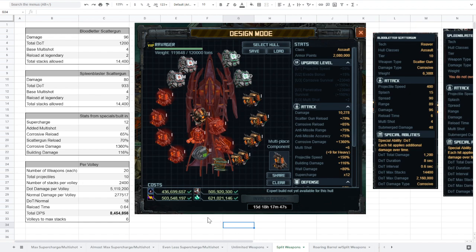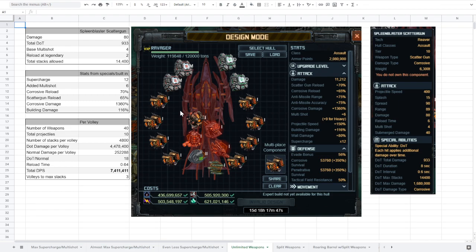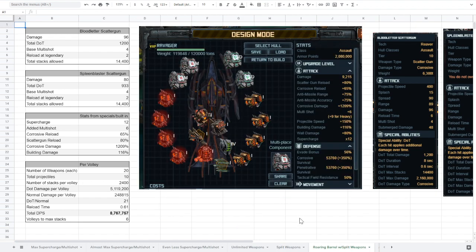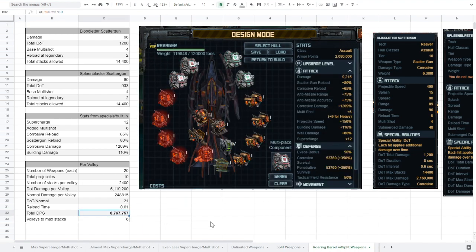Other things I've done the math for include having Twin Fang Feeder instead of Roaring Barrel System or Scatter System 2. This increases normal damage per volley from about 300,000 to 350,000, which may or may not be significant — you do have to drop an armor or change one to MDS-3 for this. I also ran the math with the unlimited weapons. You certainly do less damage, but it's something to consider. Switching from Scatter System 2 to Roaring Barrel System with split weapons goes up by about 3,000 damage per second.